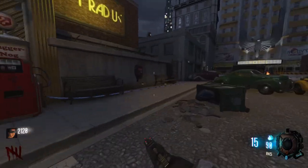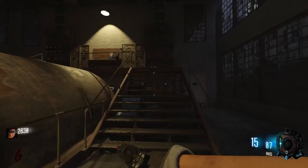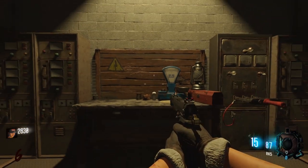There are two power switches. One of them is next to the Kino Theater and powers up Jug, which is a pretty cool feature. The other one you'll need to build, and it'll power up the rest of the map. Behind the Kino Theater is where you need to build power, just in the power station.